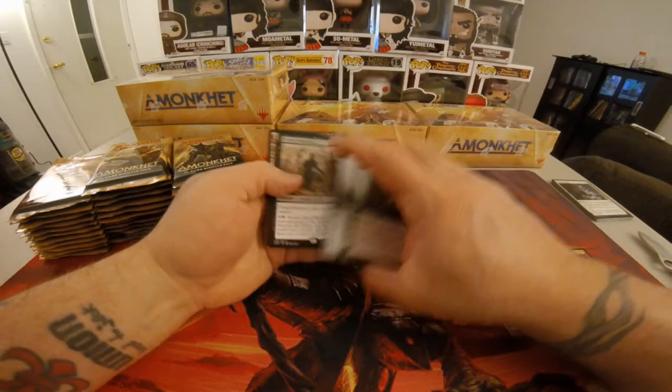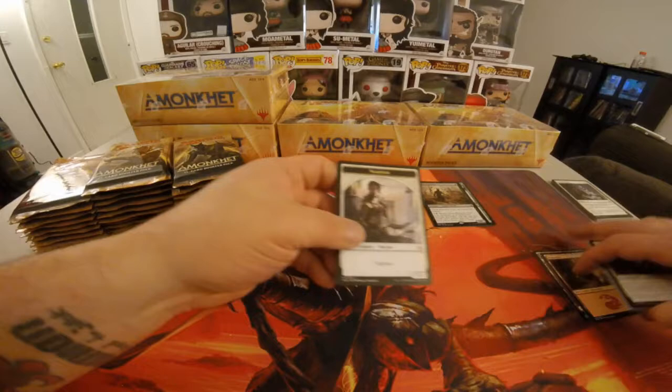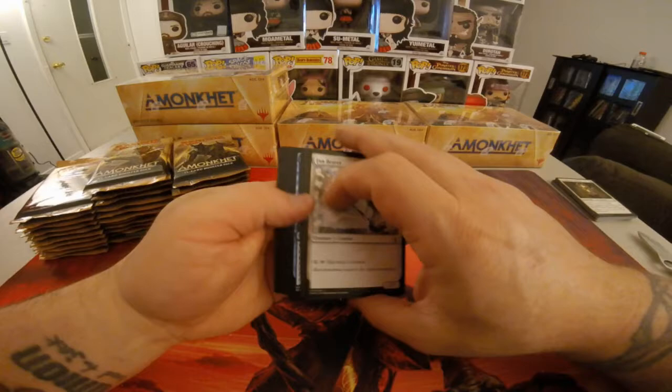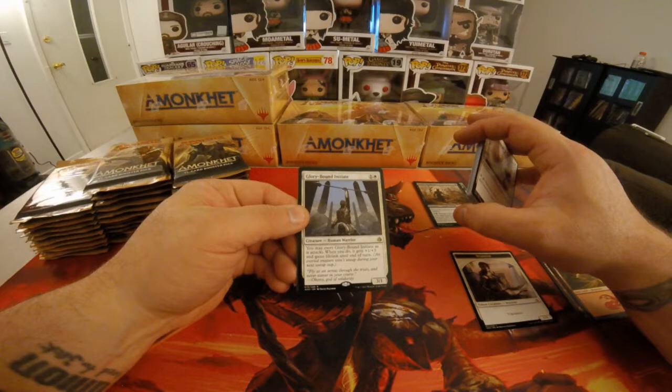I've got a Dread Wanderer. I've got a Glory Bound Initiate. One colorless, one white. You may exert Glory Bound — I already read that one. Plus one, plus three.